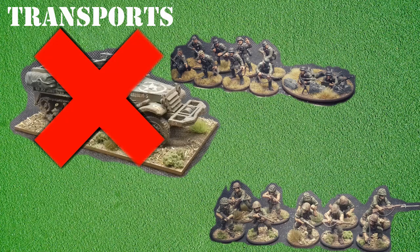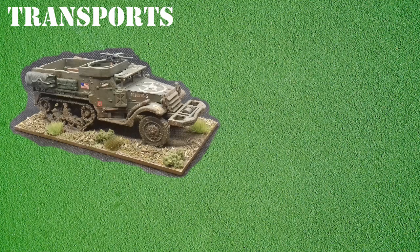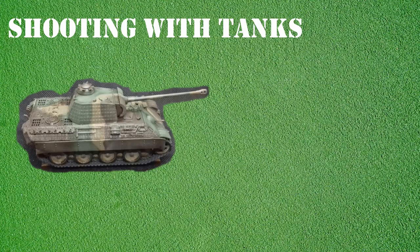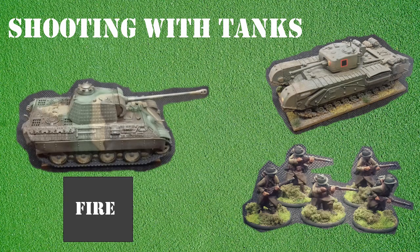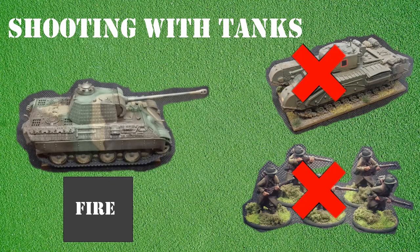With the basics of transports covered, let's look at shooting with tanks. We will use the Panther tank to demonstrate how shooting works against other armoured vehicles. The tank is equipped with a main gun, a coaxial medium machine gun and a hull-mounted medium machine gun. With multiple weapons, the Panther can split its fire between separate targets. However, the main gun and the coaxial cannot be fired at the same time, so you must choose which weapon to fire. The Panther is faced by two enemy units — a tank and an infantry section. The German player issues a fire order and opts to fire the main gun at the enemy tank and the hull-mounted machine gun at the infantry section. Had the enemy tank not been there, the player could have fired both the hull-mounted medium machine gun and the coaxial at the infantry section.